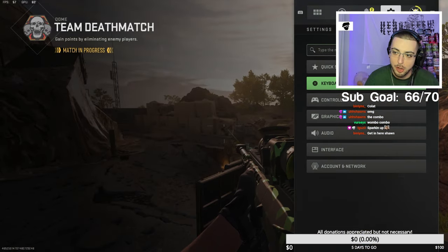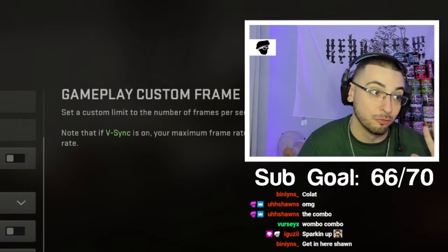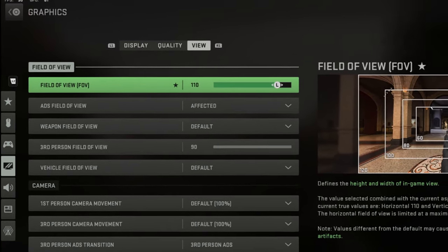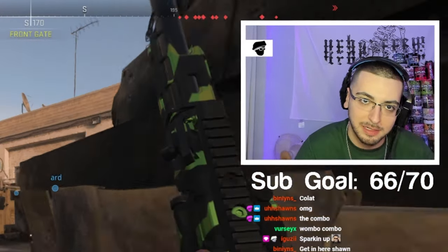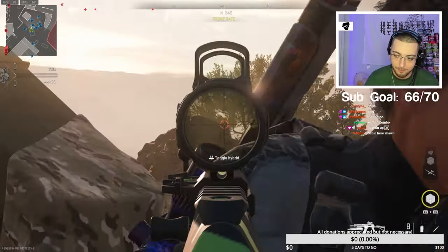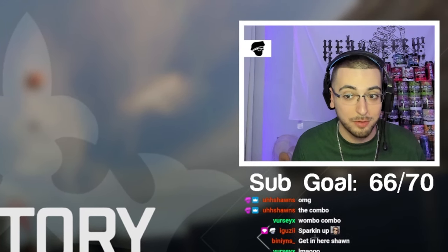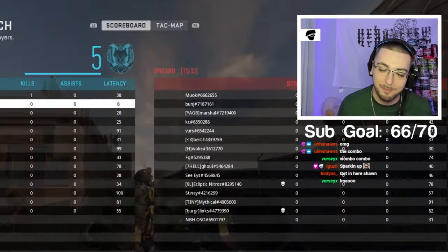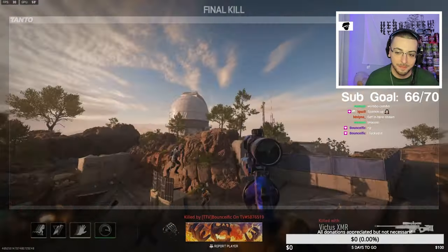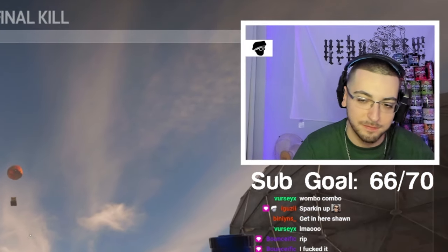Let me do my settings real quick — go to graphics, frame rate limit, and cap it at 30. The stream is about to look really bad right now, like really laggy, just while I do this. Then let me go to view and do 120. Oh my god, it looks like crap right now. I didn't get one trick shot attempt but someone else is about to watch a kill cam in 30fps — my bad. Sean failed his shot, which is honestly a good thing because we are watching in 30fps thanks to Sean.